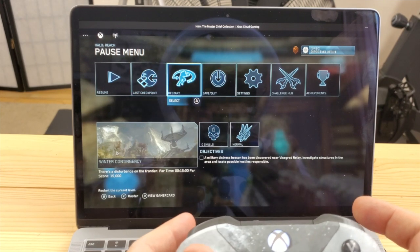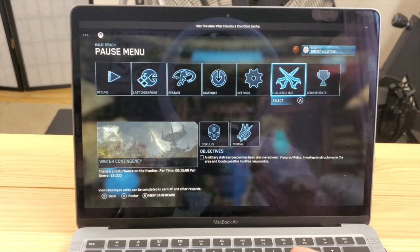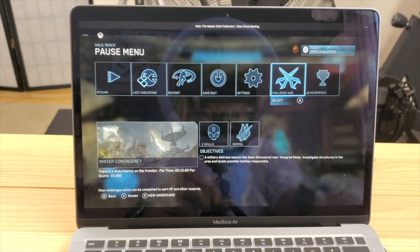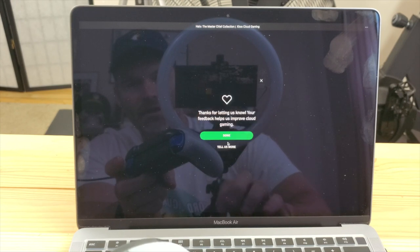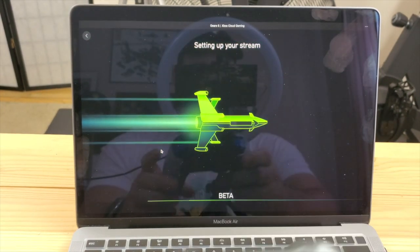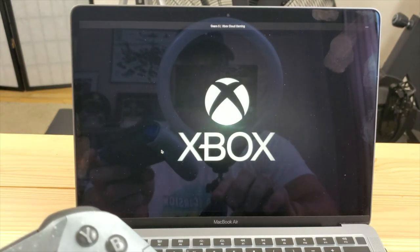So you can kind of see my thumb — it seems to be fairly responsive, but there is a minimal delay. That was just a quick demo for Halo. Let's try Gears 5. There's a long delay here for the beta screen — I'll try to edit some of this out. And again, this is just with xCloud. I haven't tried it with Google Stadia or any other service, but we'll see how this works.